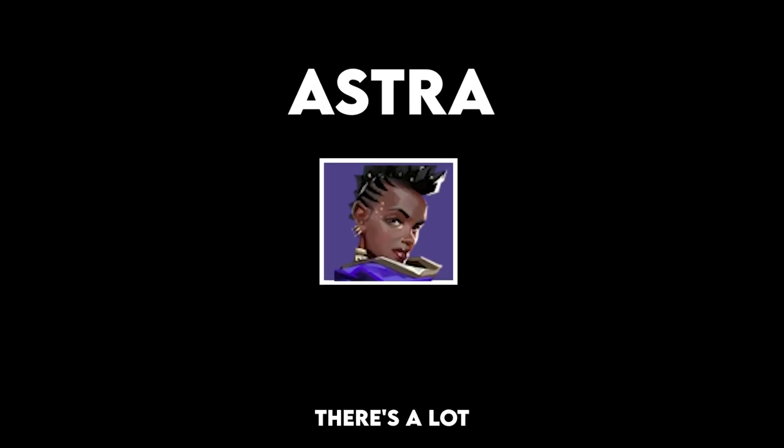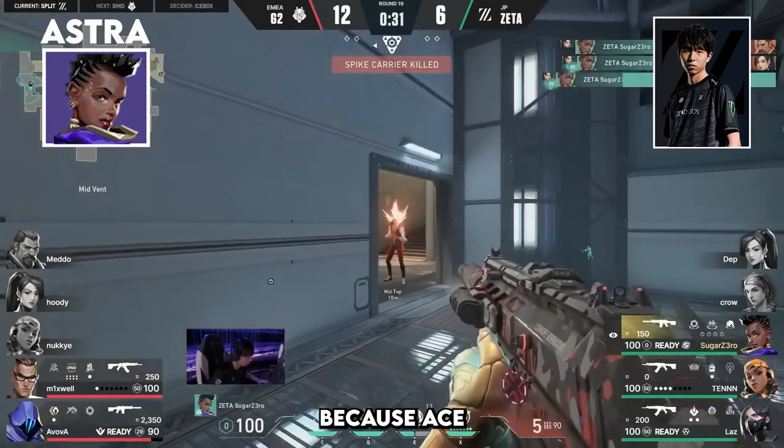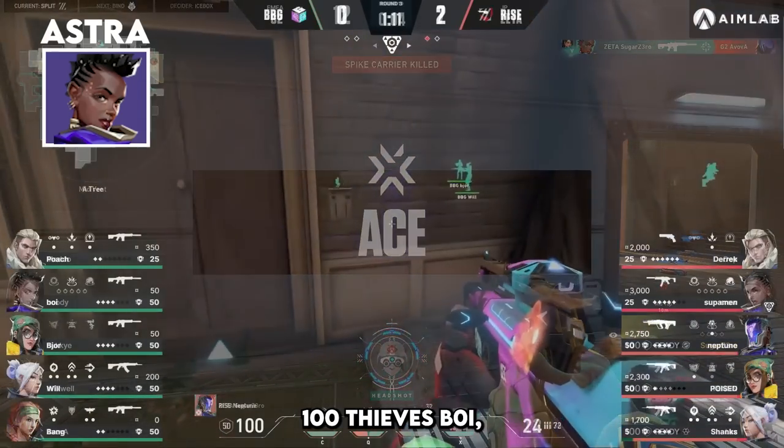For Astra, there's a lot to factor in, with great wall tech and great pull timings. But the pick for the best Astra play is none of those. The honourable mention goes to Sugar Zero with his Ace on Split. The top pick goes to one of the fastest aces in Valorant from former 100 Thieves member Boyd.